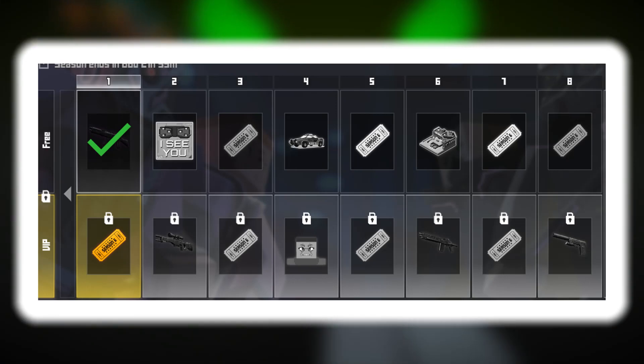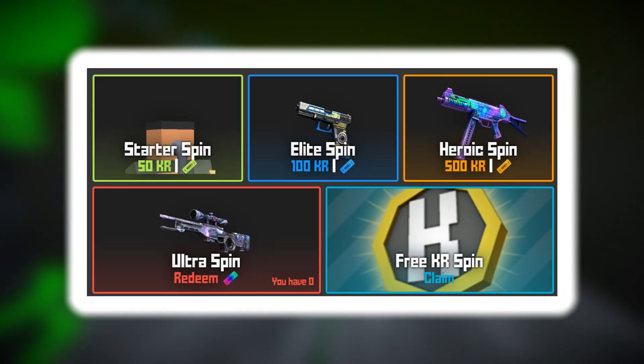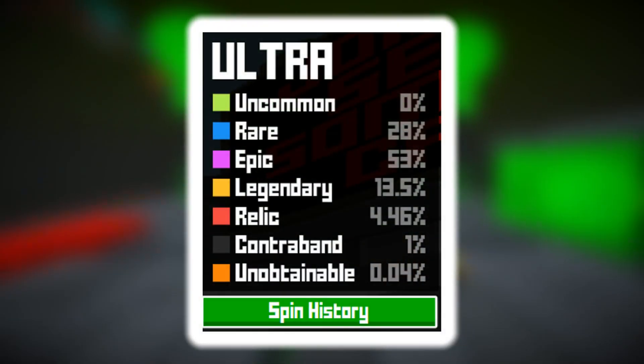Along with the skins, there's also tickets. Tickets are actually brand new to Season 6. With tickets, you can purchase the Starter, Elite, Heroic, and Ultra Spin. All of those are normal, except for the Ultra Spin, which has increased odds.